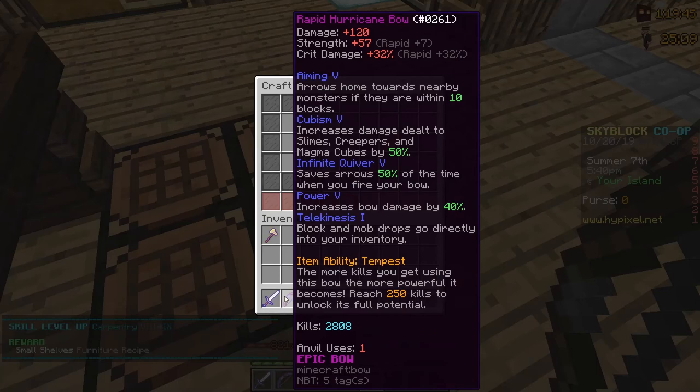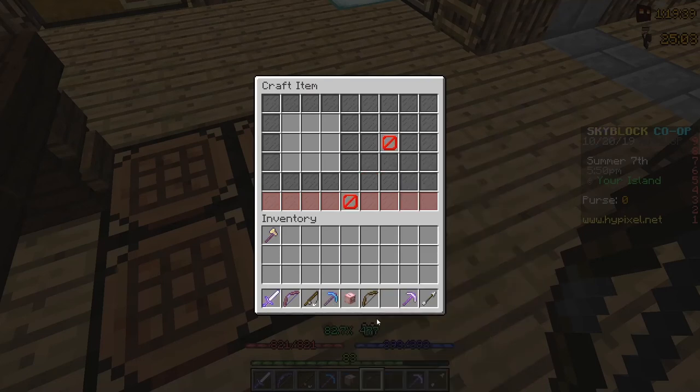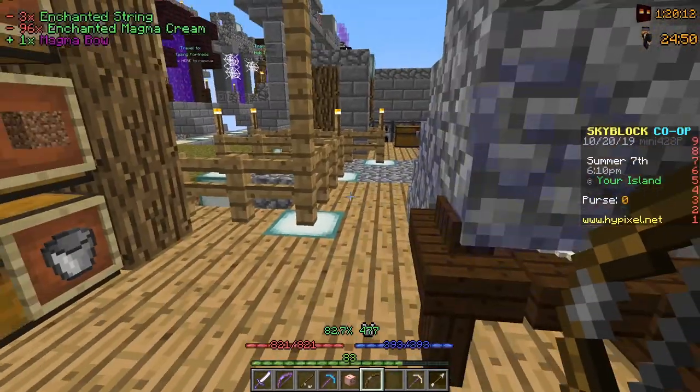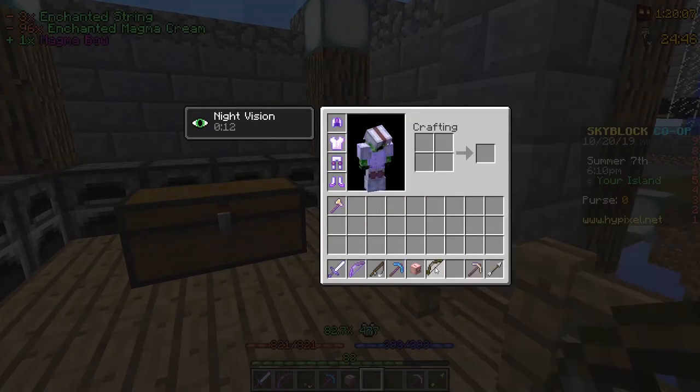It's not that much better than the Hurricane Bow, but it has an ability: if you have Magma Cream in your Quiver, it does 2 times the amount of damage. I don't know if it increases strength as well, but I'm fairly certain it's just the damage. So that means it'll do 200 damage instead of 100, which is actually insane compared to my Hurricane Bow.